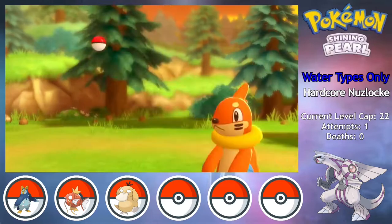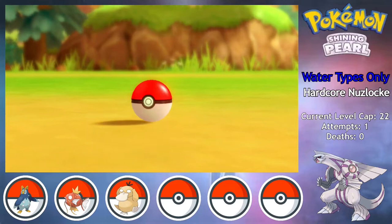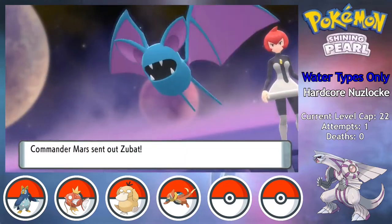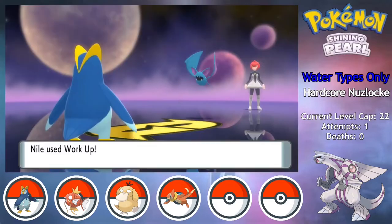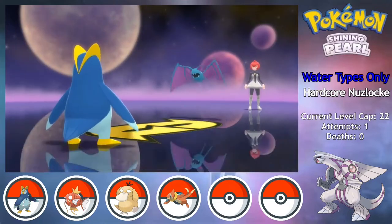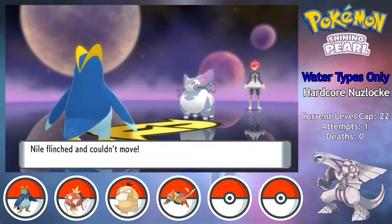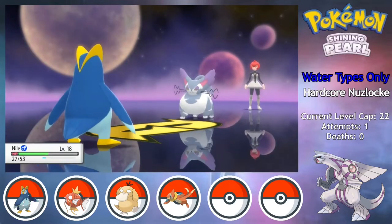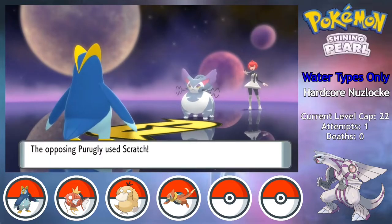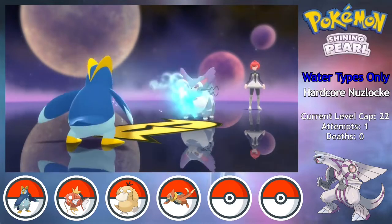I find a Buizel outside the Valley Windworks, and I'm a bit anxious about the infamous fight with Mars, but it's not as much of an issue as I feared. I lead Niall into her Zubat, and I set up a Workup as she U-turns into Purugly. I know she'll use Fake Out, so it doesn't matter what I use next, but on the next turn I use Pluck to steal her Oran Berry after taking damage from Scratch. She keeps using Scratch, but I still have my own Oran Berry for recovery, and after two Water Guns, the Fat Cat goes down.